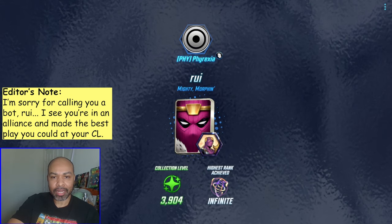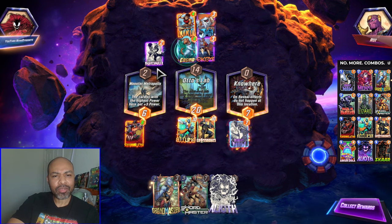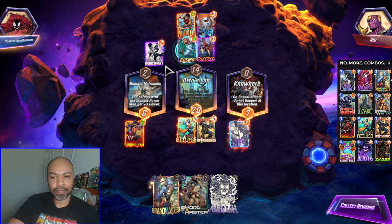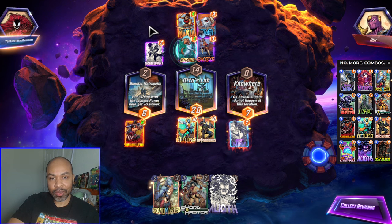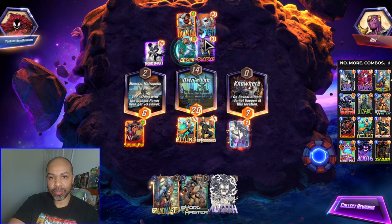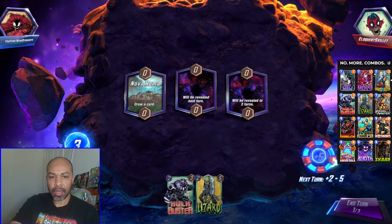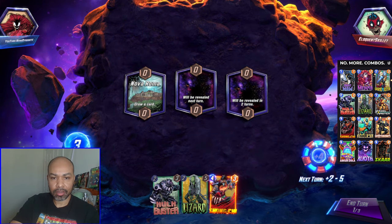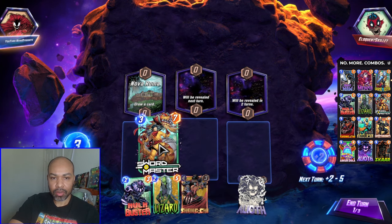They could just be a low collection level player. The bots typically are matched. That's another thing I've noticed with this mode — I'm really getting matched up with collection level players all across the board. But that is why Shang-Chi is here. We were able to take out the Scarlet Spider before they do anything else, so they'd have to spread out their power. Drawing cards is good. I have Swordmaster, I suppose.